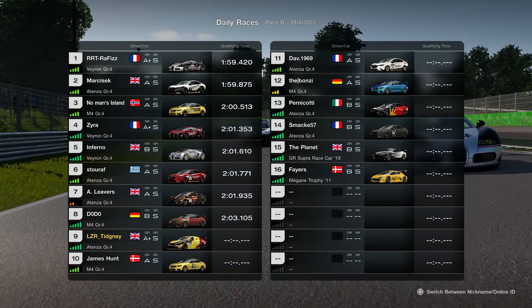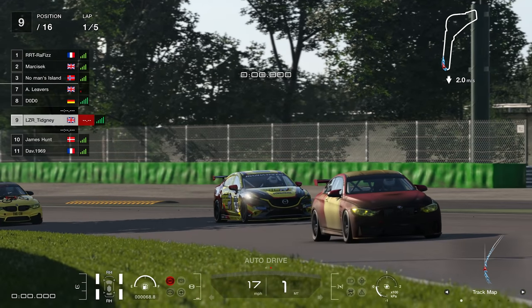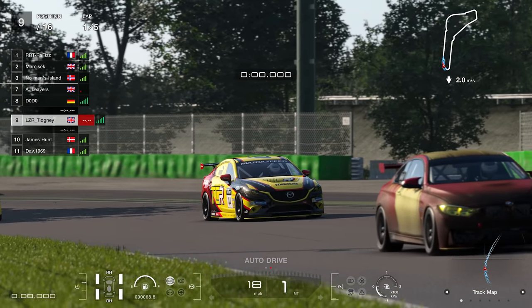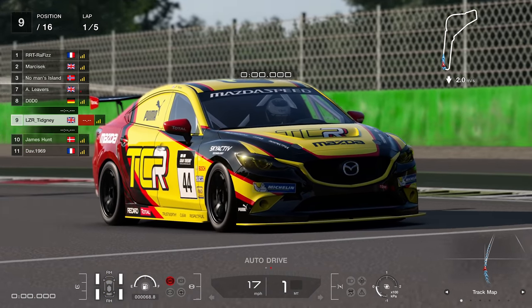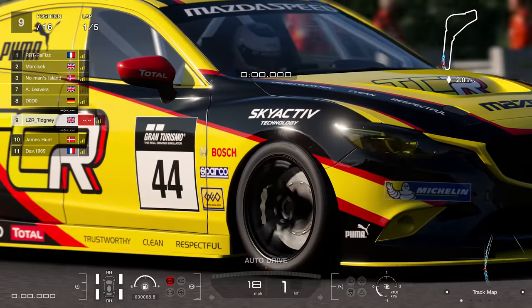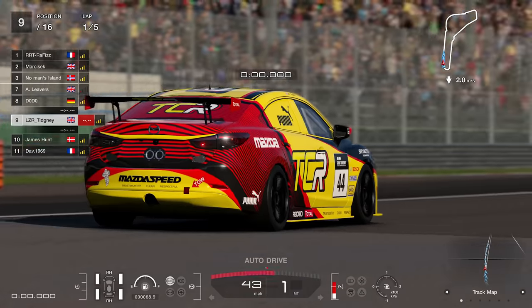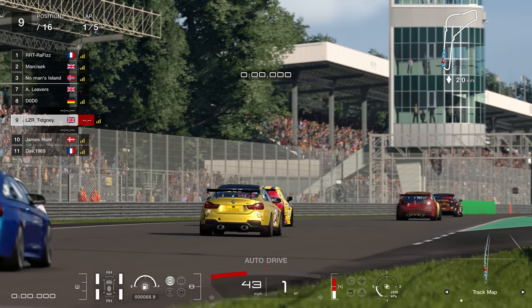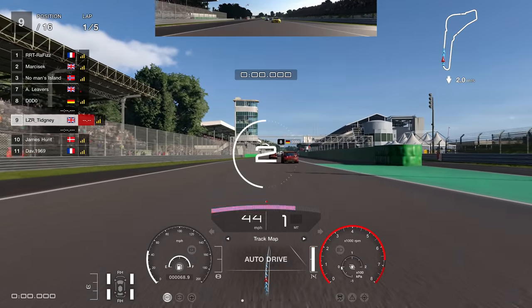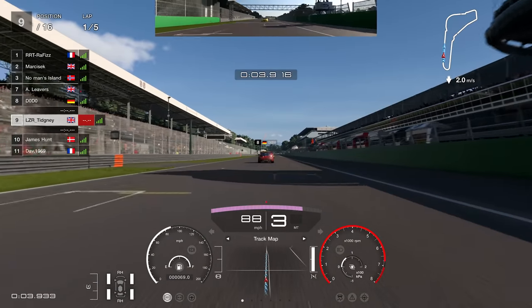At the start you can see a couple of Veyrons in here, we've got the Itenzas as well, there's an M4 — but I wouldn't pick the M4 personally. Starting from around P9, a lot of people did not qualify. We've got our previous driver of the week, Dav 1969, back in P11. So let's get ready in our TCR Itenza for the Monza start. I've noticed a bit of a difference with the countdown — three seems to still start on the TV camera. Hopefully that doesn't bug at any point.